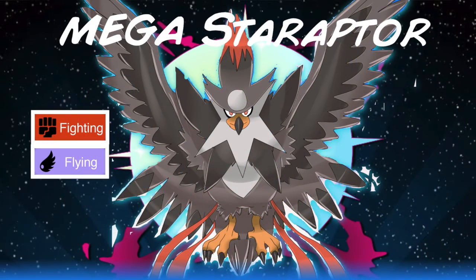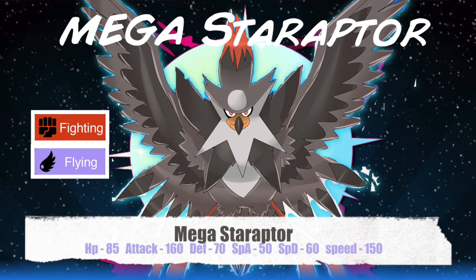Mega Staraptor's base stats are: 85 HP, 120 Attack, 70 Defense, 50 Special Attack, 60 Special Defense, 100 Speed. We have 100 base stat points to spread. Staraptor only does a few things, but it does them very well. I'm putting 40 points into Attack, bringing it to 160 — equaling Mega Beedrill.